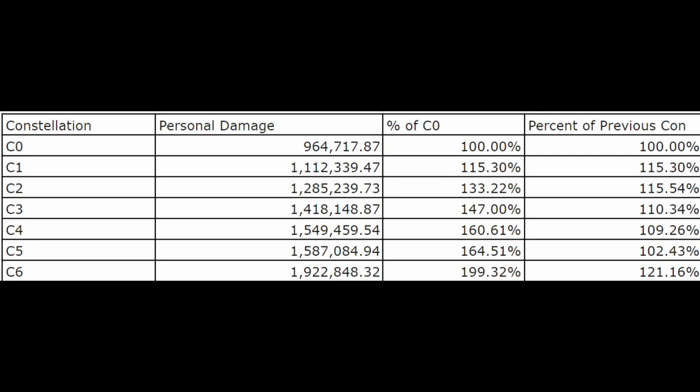His constellations are absolutely incredible. Having percentage increases this high on a unit that does as much damage as Lyney is superb. If you are looking for an early stopping point for vertical investment into Lyney, anywhere between C1 to C3 is going to be great.